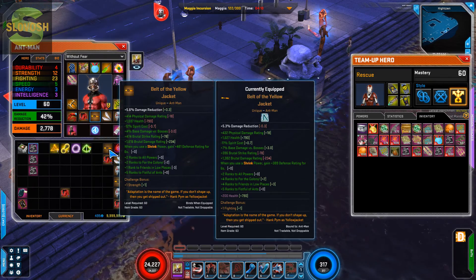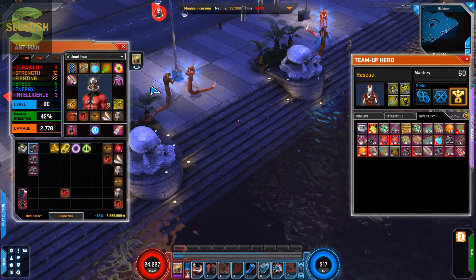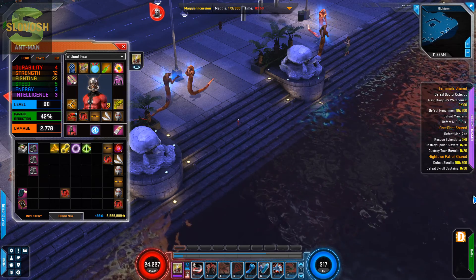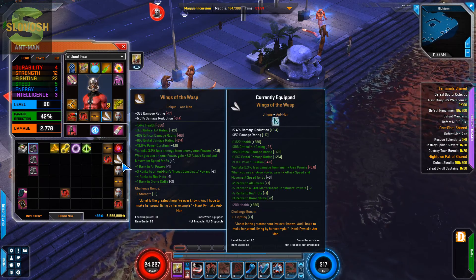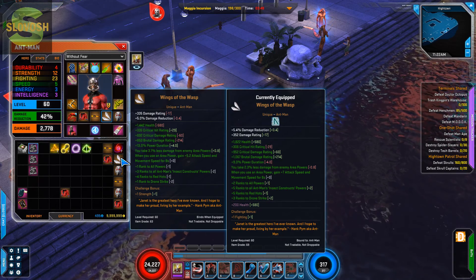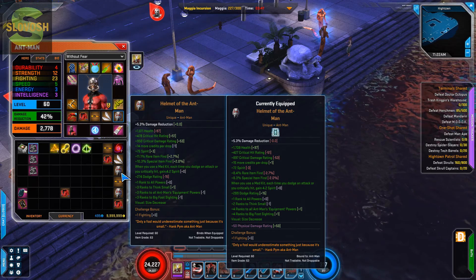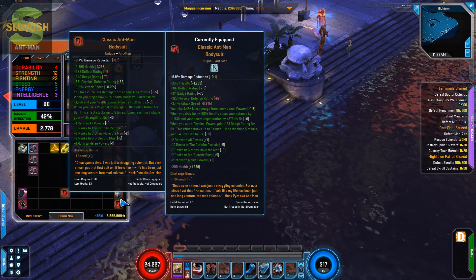Hightown's biggest bonus besides completing a shared quest is that it gives you challenge bonuses on your personal uniques. Uniques drop like crazy in Hightown. If you're leveling up a character, you should probably be in Hightown so you can keep your rank 20 and rank 30 uniques on your guy — that's awesome. But once you get into Cosmic, the main reason you're in here is to get these challenge bonuses.